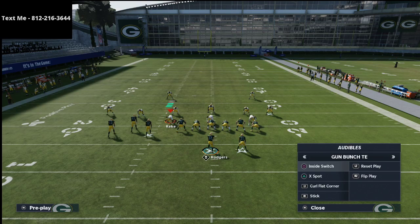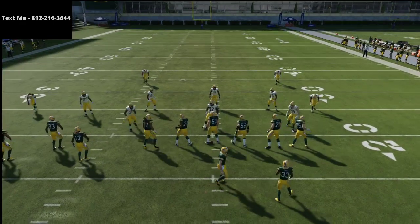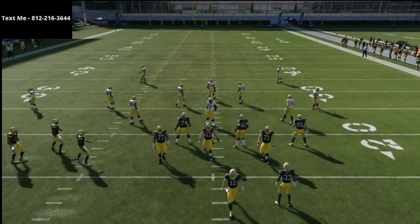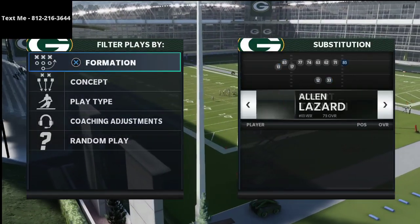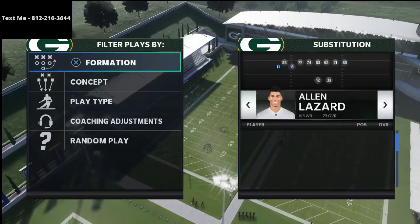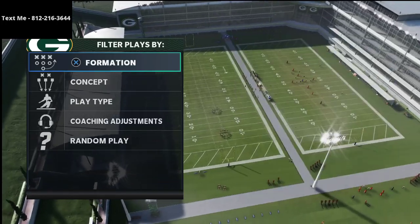We're actually working on a Bunch Tied In eBook under the hood that could be coming out soon — I think this offense is amazing and there are a lot of little things most people don't do that take it from good to amazing. First and foremost, Curl Flat Corner — this play is awesome. One thing you want to do is put your best route runner at the slot receiver. For the Packers, that would be Davante Adams.